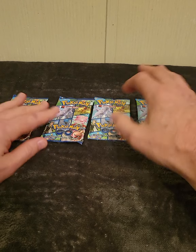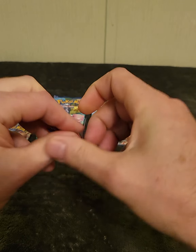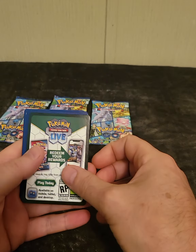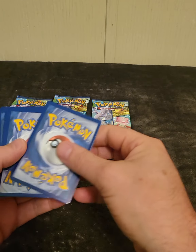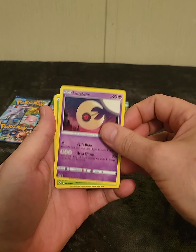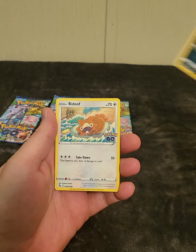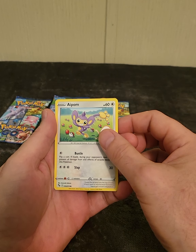Let's get this stuff out of the way and get started. I guess we'll start with the first one on the right and see how we do. Code card here if anybody wants it. Four from the back: Wartortle, Slowbro, Lunatone, Spinarak, Ratatata, Bidoof, Charmander, Aipom.